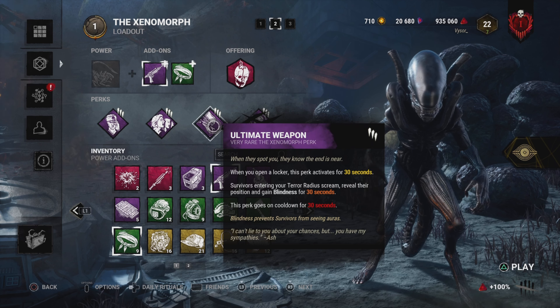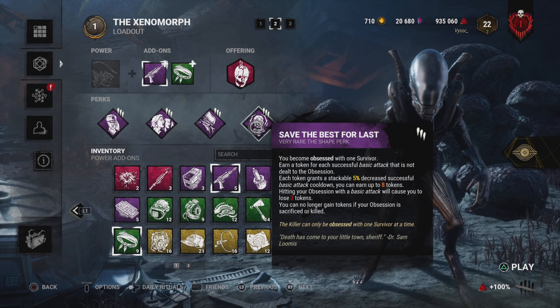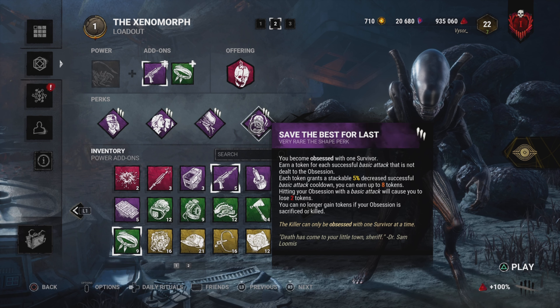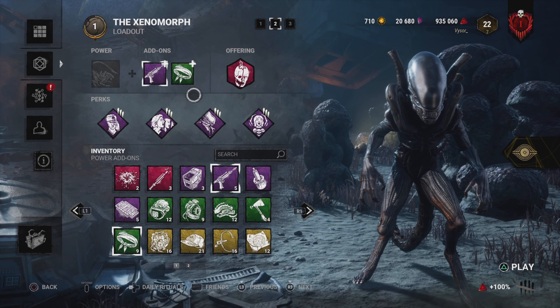Anytime I open a locker, Ultimate Weapon will activate for 30 seconds and any survivors within my terror radius, or who get into my terror radius, will be infected with blindness and will scream for 30 seconds. Then there's a 30 second cooldown. This is really good for information - probably one of the best information perks in the game.